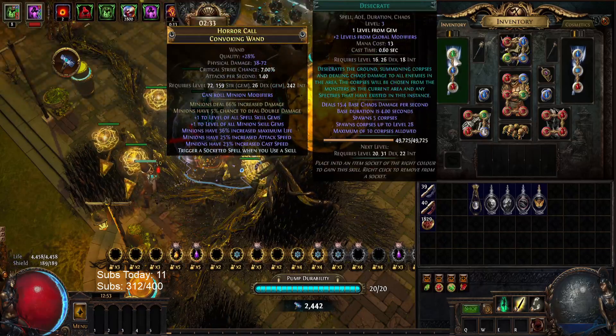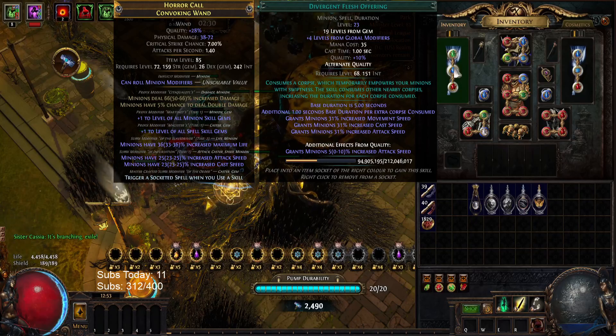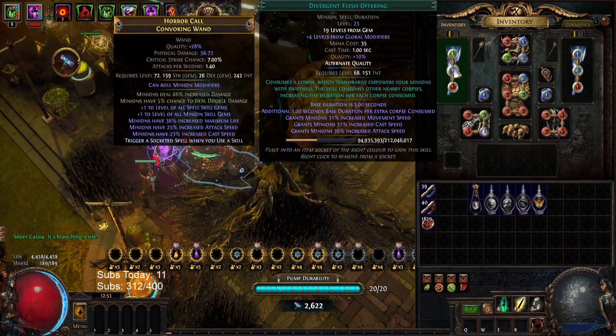So we have the extra 5% impale, and we run Anomalous Impale for 10%. So we're getting 100% impale with only one rotting claws, just like the zombie build. Our builds are just getting better and better. I also found Divergent Flesh Offering, though obviously this doesn't help for AFK blight.